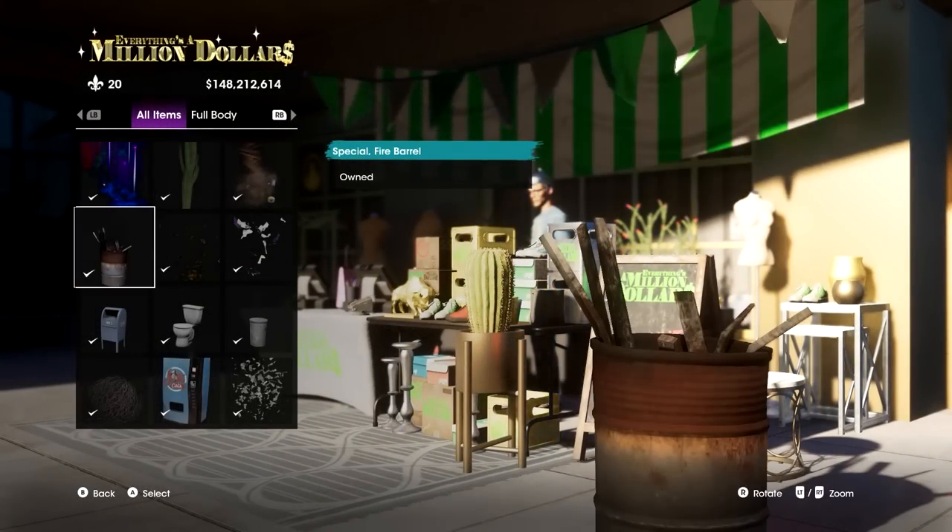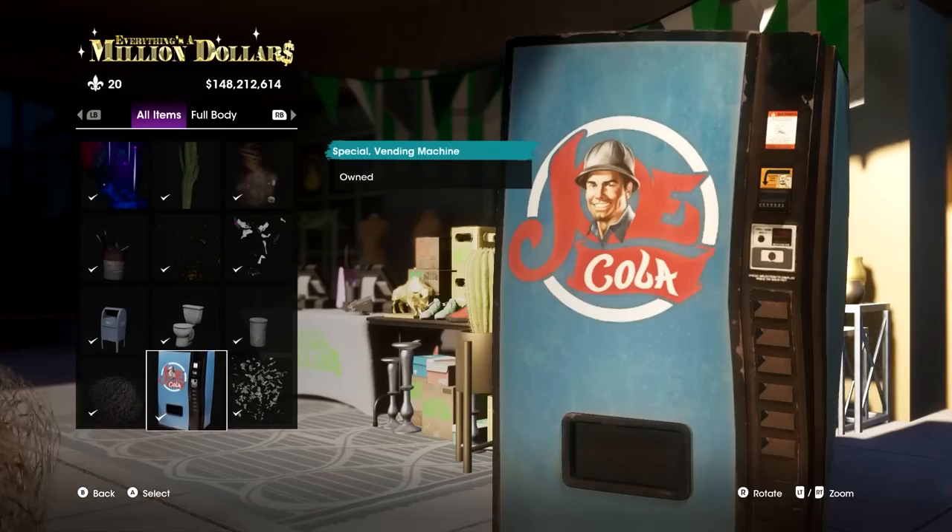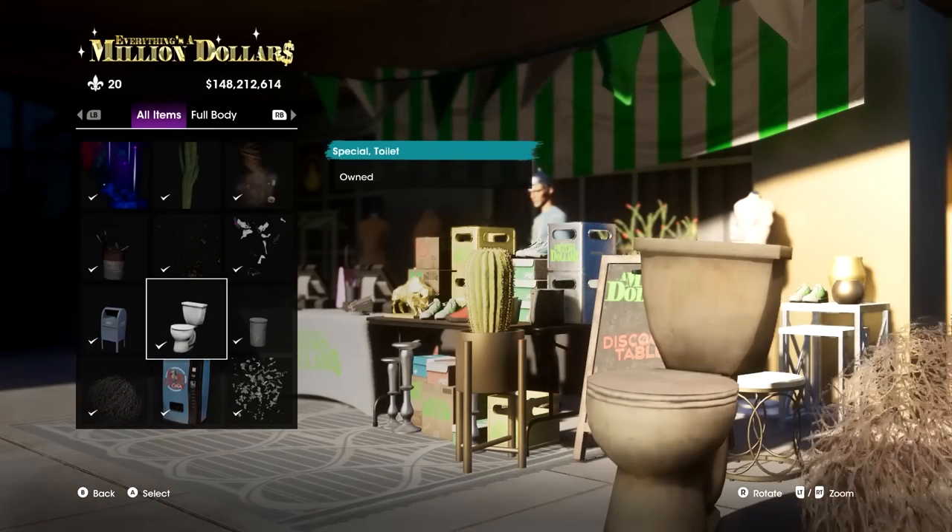The last big step now is to go to the Million Dollar Store and buy all six of the available items. Hopefully you'll have enough money on you, or you will have earned enough in the time it's taken to perform all the previous steps.